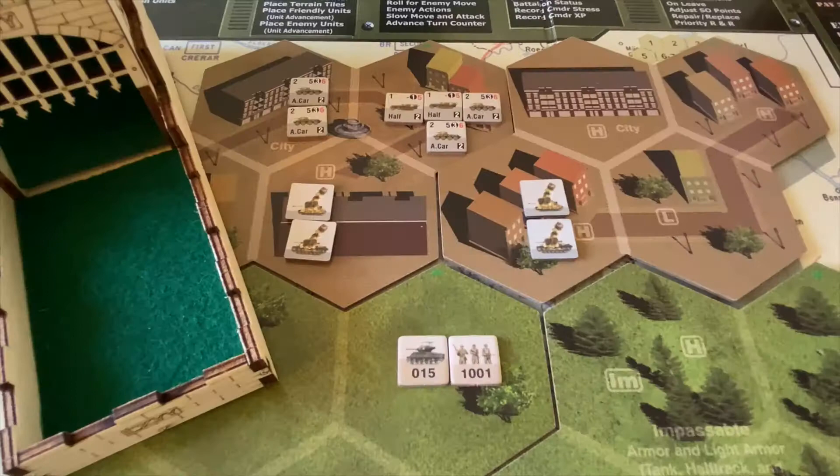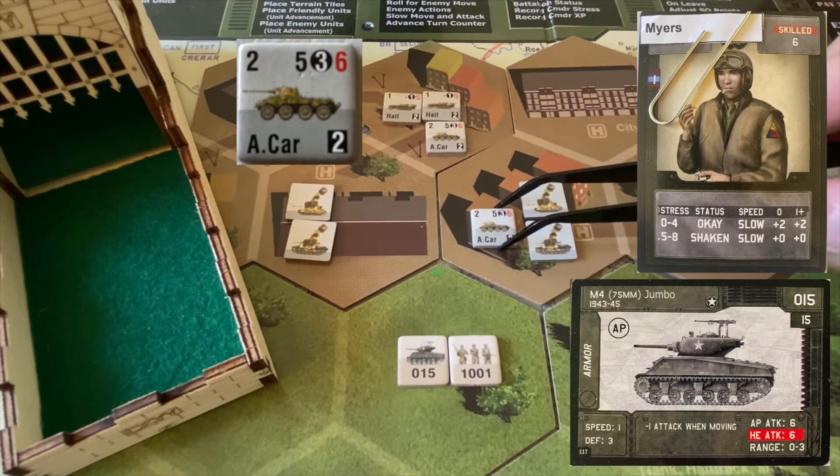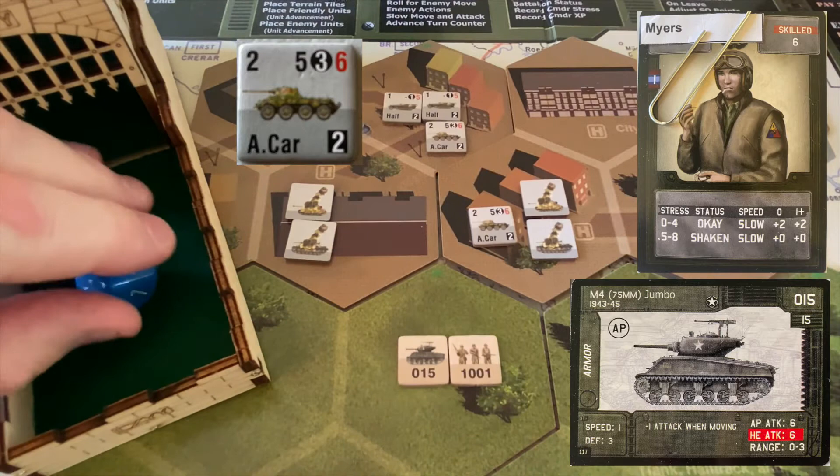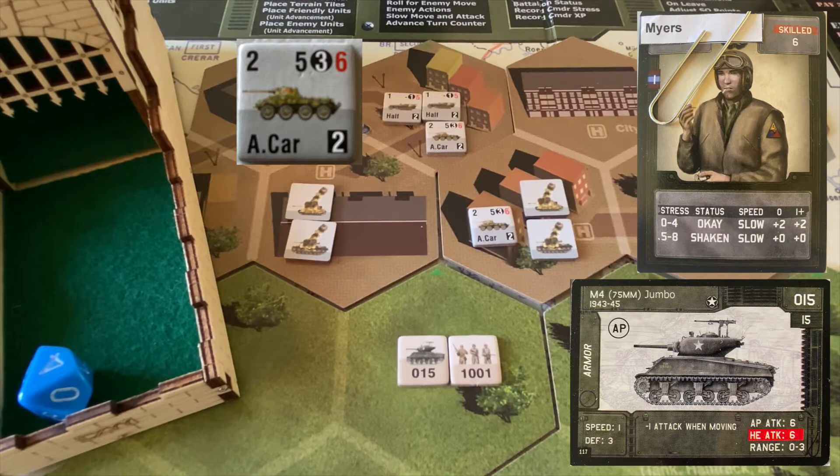The first armored car moves up into position — advance to cover — and fires on the Jumbo. Normally it needs fives to hit, but because it moved, it needs sixes or greater. Seven and a three — we get one hit. Sergeant Myers is in the open, needing a three or less to negate it. This is a four. Our first damaged hit on Sergeant Myers' Jumbo. We pull a damage chit and get glancing — not too bad. This counter goes onto the tank; apparently it leaves a scar, and when a commander starts a battle in this tank, it adds one stress to him. That won't impact us since this is our last battle.